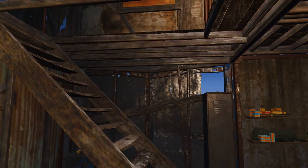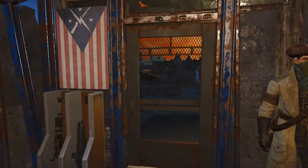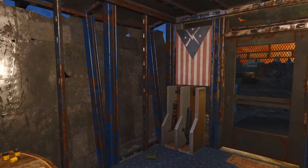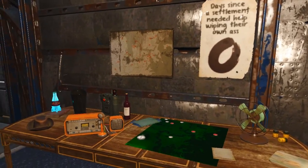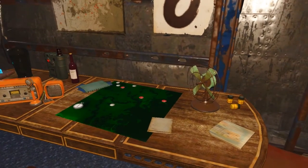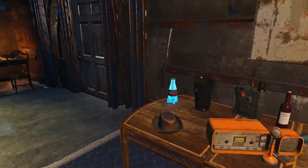There are also stairs that lead up, but for now let's stay down. On the left side you will see his office table where he does all his research for all those settlements that need your help. I wanted to make it decorated enough so that every item shows its use and some story behind it.